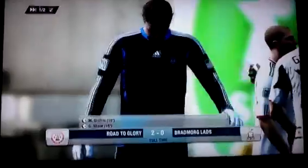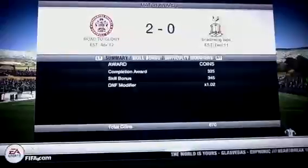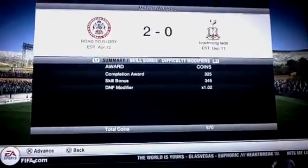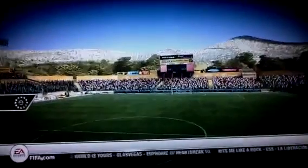We will show you how many coins we got in just a second. Our man of the match went to our center back. How many coins did we get, Mitch? 670 coins, which is a very good start. We'll be looking to buy a Japanese striker with that. That was it for episode one.